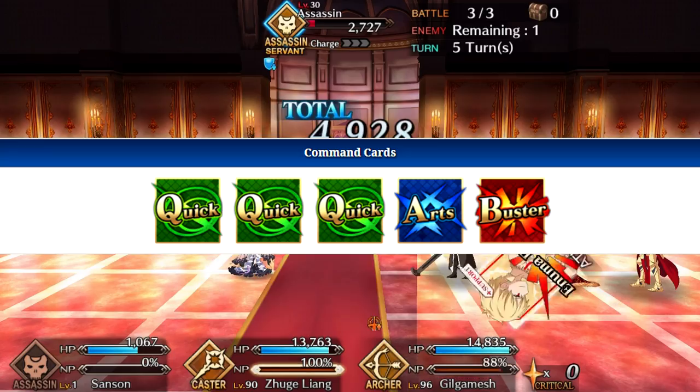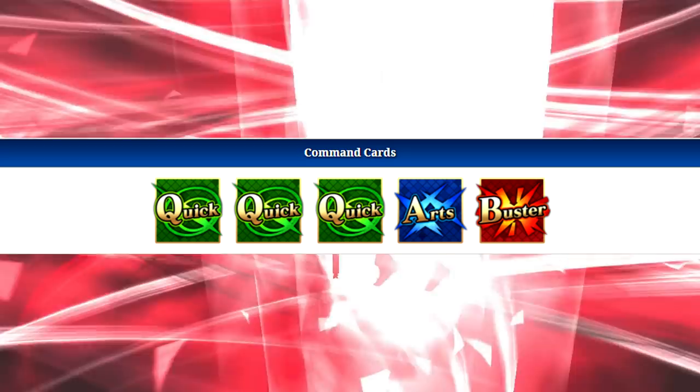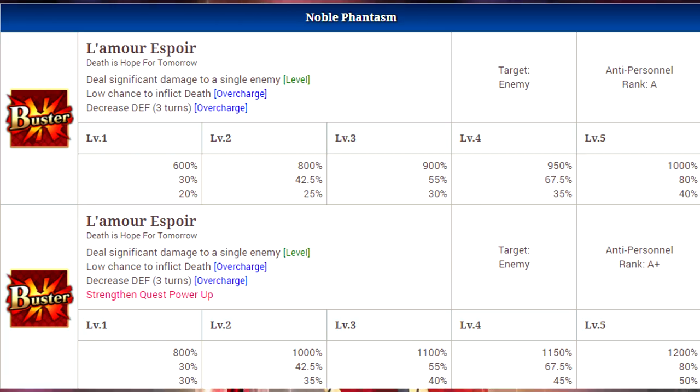Moving on to his command cards and noble phantasm: he has three quick, one arts, one buster command card. Ideally you want to use him on a quick team, though you can also use him on a buster team because his noble phantasm is buster. That will deal significant damage to a single enemy, and on the overcharge it has a low chance to inflict death and decrease the defense of that target for three turns. I find it a bit odd because he's an executioner — why does he have a low chance for death? It should be higher. Even so, it maxes out at around 80%, so that's pretty good. You can also do a strengthening power-up quest for this, which raises damage a bit and increases the defense reduction on overcharge, though it doesn't actually affect the death rate, which is really weird.